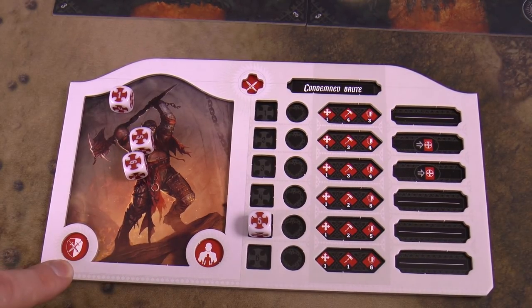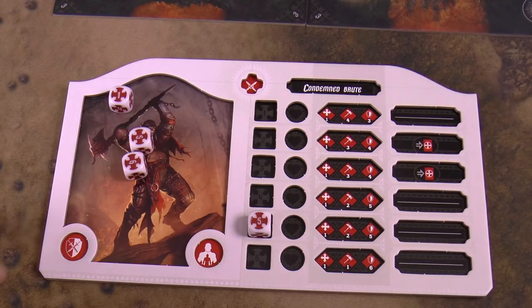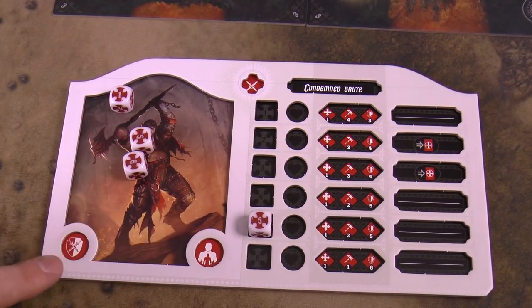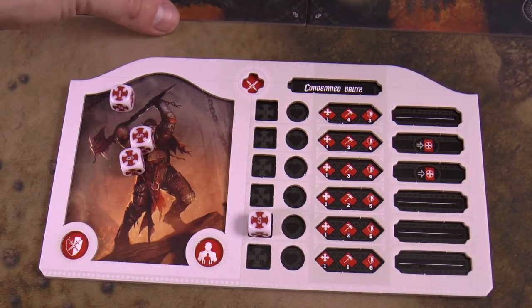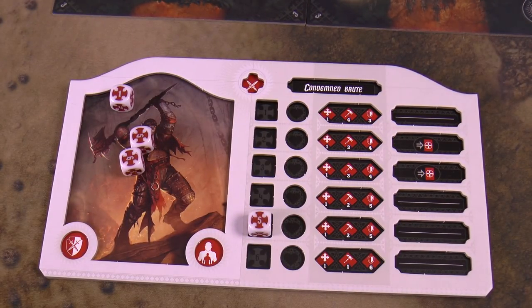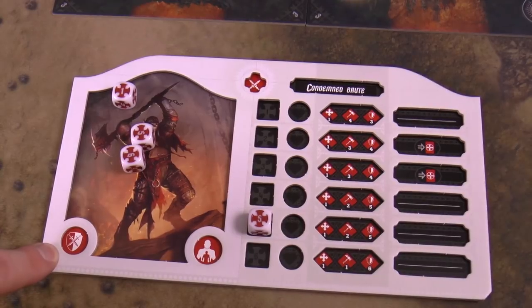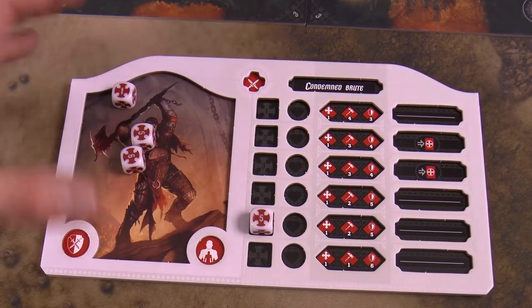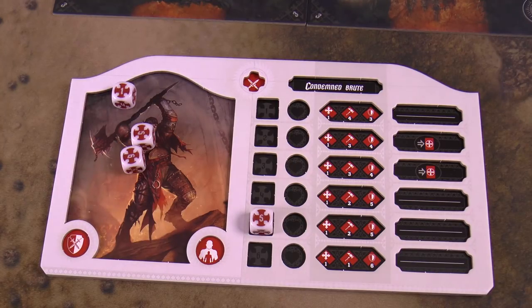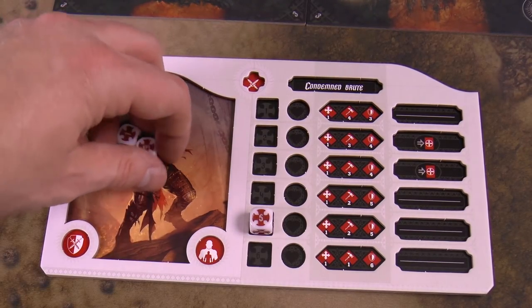One thing I'll mention now — really my only problem with the game is it should come with a player aid, because there's a fair bit of iconography between the tiles, the boards, and the different things demon players can do. It's not a ton — once you play a couple of times you get into it — but it is a little overwhelming at first. You're checking the rulebook a lot: 'what does this tile do?' or 'I forgot I had this ability.' A player aid would really help for the first couple of plays.